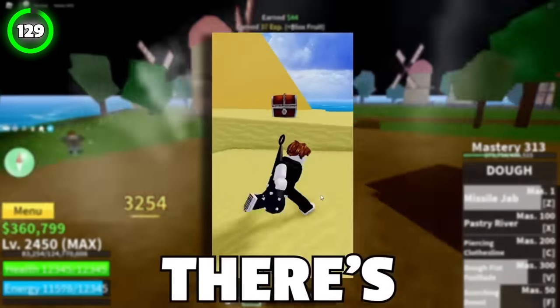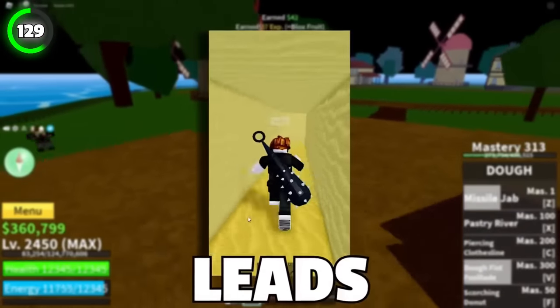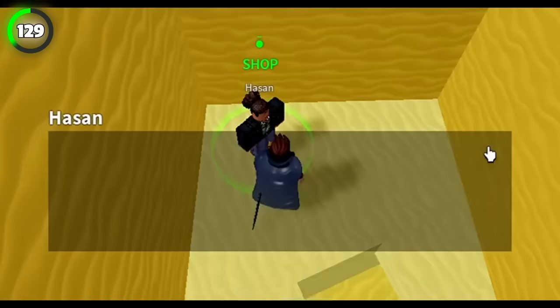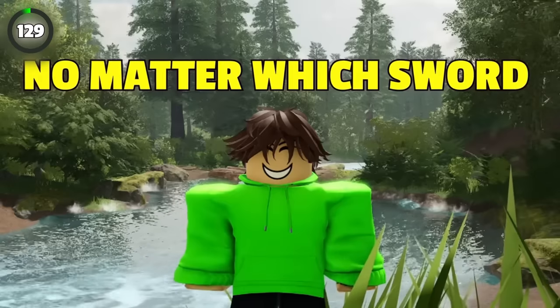In the desert island in the first sea, there's a chest sitting by the pyramid. Once you loot it, you'll open a secret tunnel that leads to an NPC called Hassan. You can buy a swordsman hat from him that gives you 10% more sword damage, no matter which sword you've got equipped.